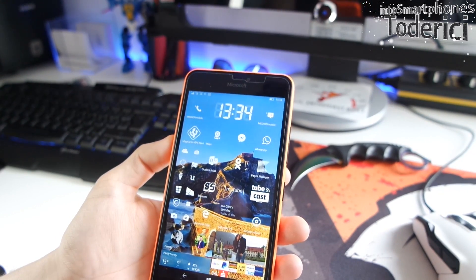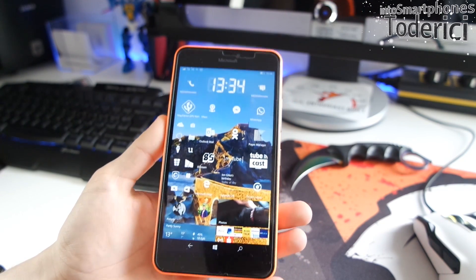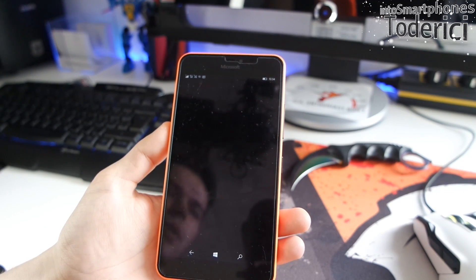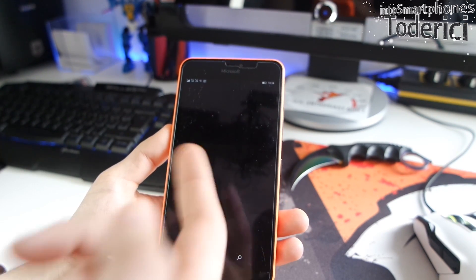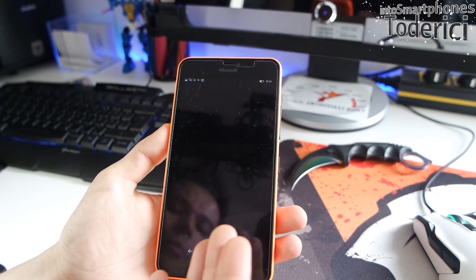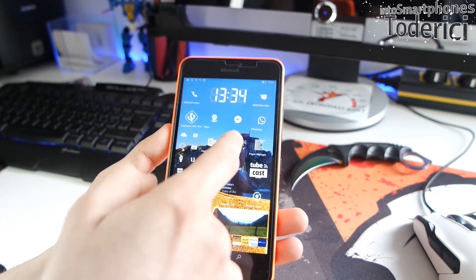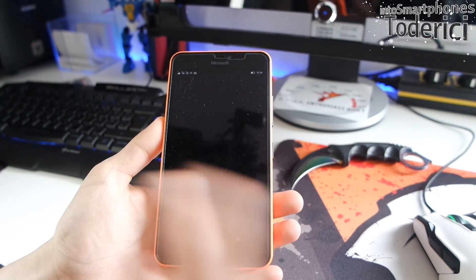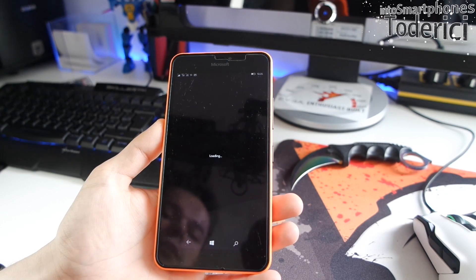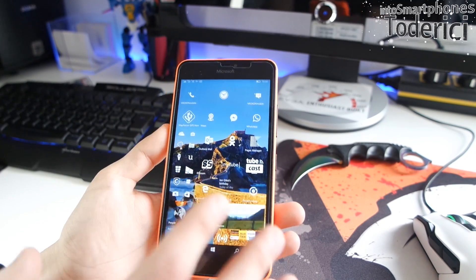Now let's get to the bad parts. Some applications don't start on this build. I found that MS Power User (formerly WM Power User) doesn't open on this build — it was opening before. Also VK (like a Russian Facebook) keeps loading and loading but never opens. Those are the two apps I found that don't open.